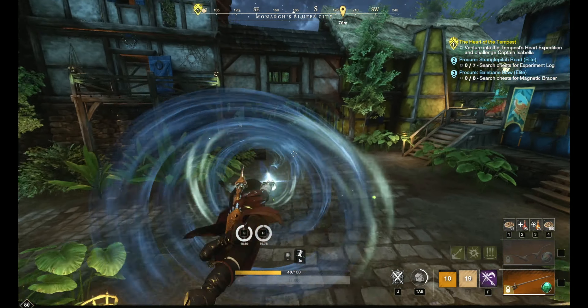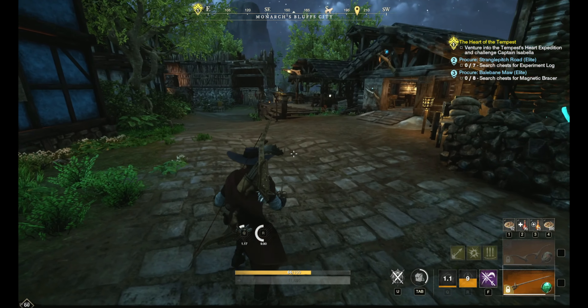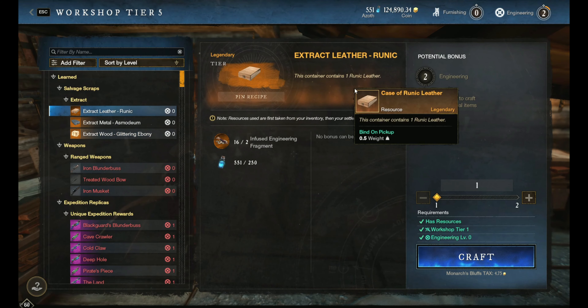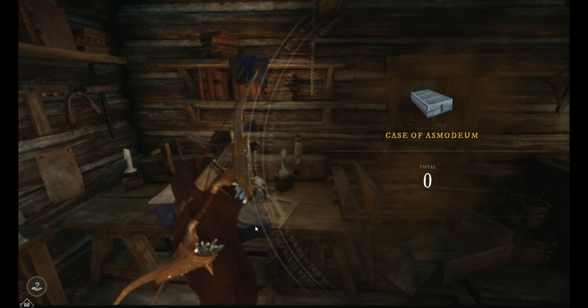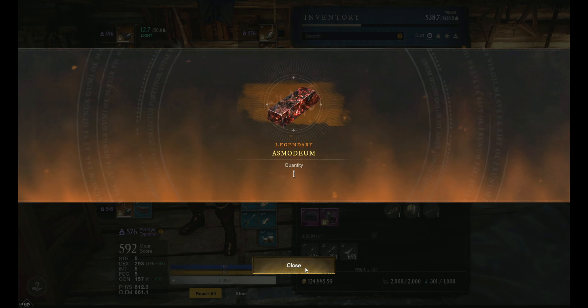Well, let's go to the workshop. We can turn those engineer scraps into asmodium. We can extract two of these and 250 azoth into one asmodium ingot or one glittering ebony. You can also do two and get one runic leather, but asmodium is the most expensive. So we're going to go ahead and do one. Let's close that out, open it up, and we got one asmodium.